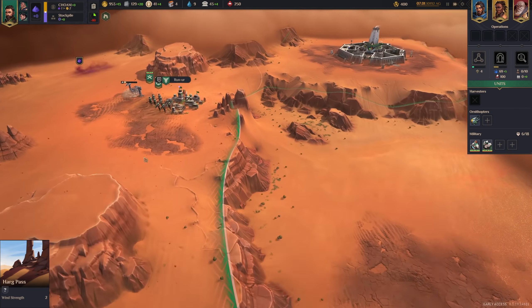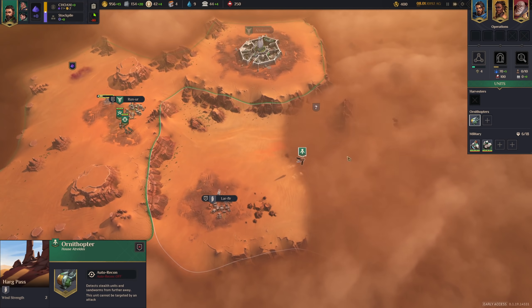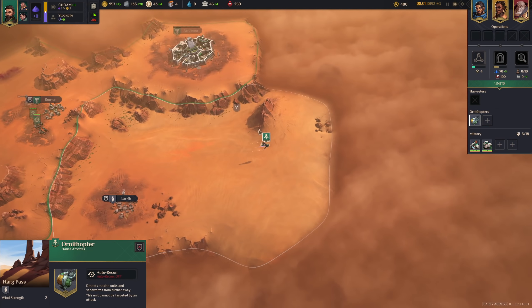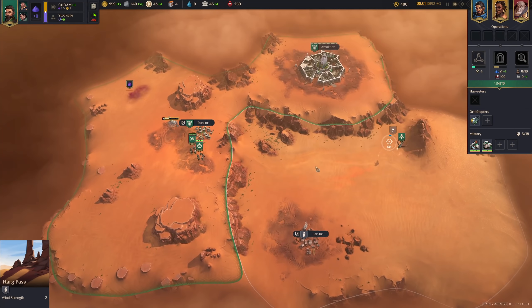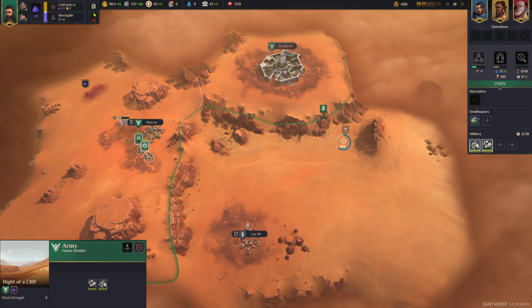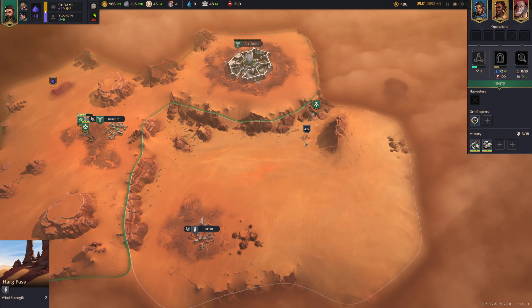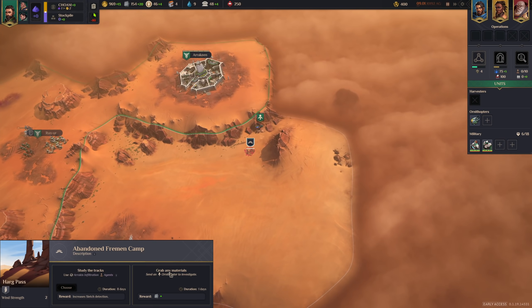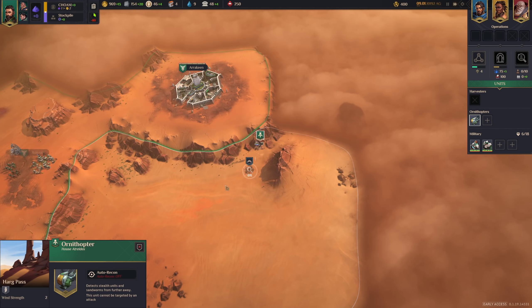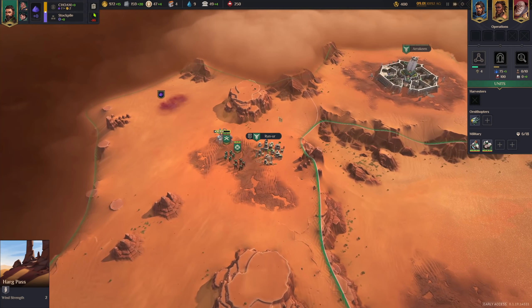This region only has two wind strength, which means our supply drain will be quite a bit lower, but we also won't get as much water out of that. There's the next village. We'll check this out and see what that is — it could be something that increases production of a certain resource. That's another point of interest — we can get additional Plascrit out of this, and we will, because we'll be using a lot of that early on.